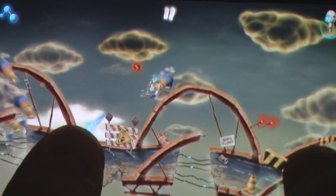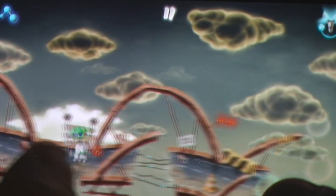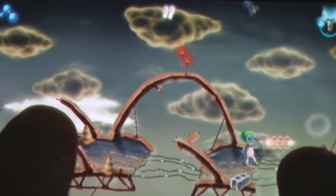This is thanks in no small part to the controls feeling entirely insufficient for the task at hand. A virtual stick allows you to move very slowly throughout the stage, while three buttons provide you with access to the basic actions of jumping, firing your weapon, and placing down a portable checkpoint.